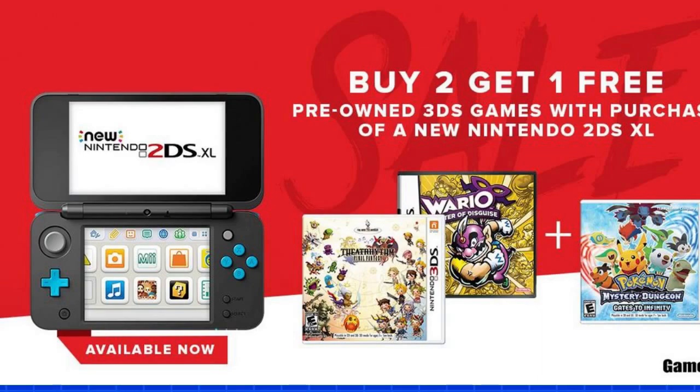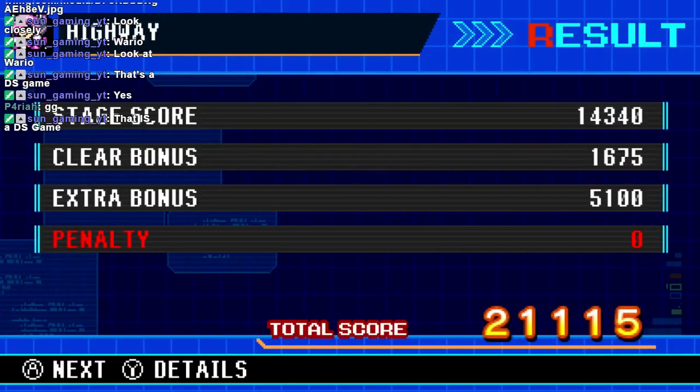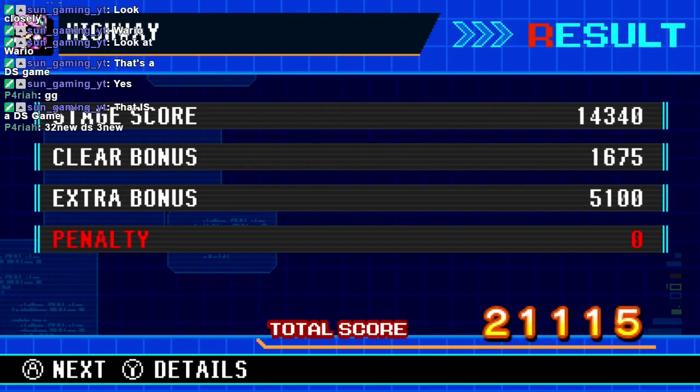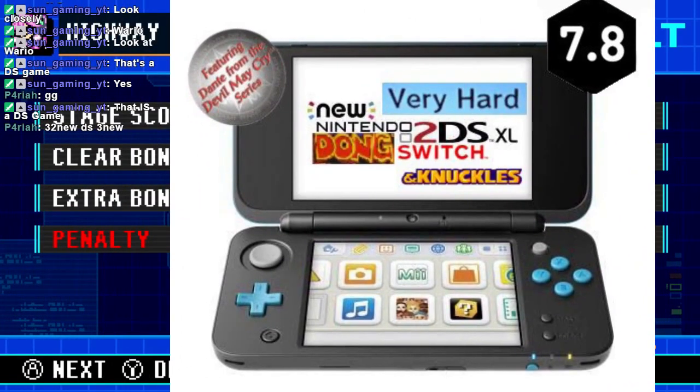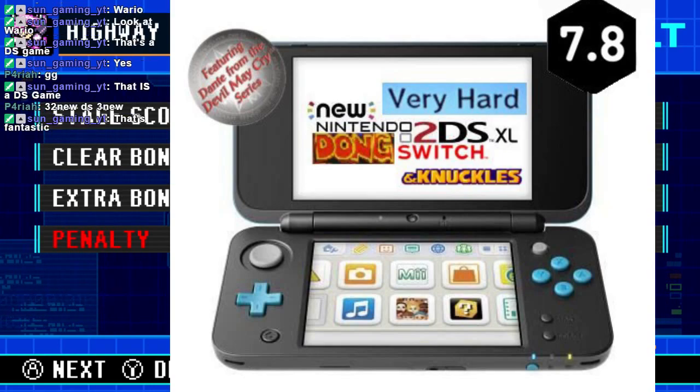Gonna go to at the Xbone on Twitter — best Twitter account ever. Twitter doesn't like to thread tweets anymore — like, I replied to myself and the tweet didn't thread. I basically got shadow banned from replying to my own tweets. This is the best — this is what you gotta get your kids for Christmas, everybody. The new very hard Nintendo 2DS XL Dong Switch and Knuckles. 7.8 out of 10 featuring Dante from the Devil May Cry series. This is in stores this June, which is last month.